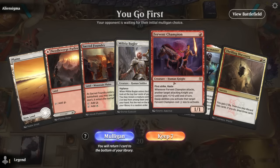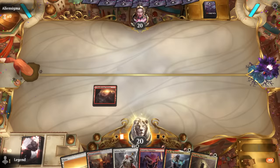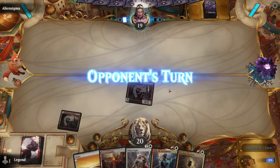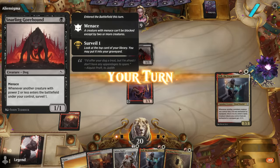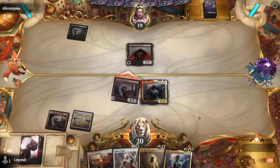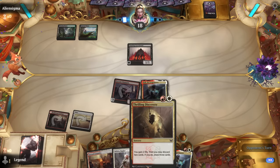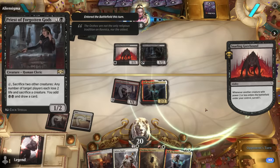We're on the play with two of our three combo pieces, just missing the ring. Thrilling Discovery might find it. Turn 1 Champion. Opponent is on black-green with Gorehound — some graveyard combo deck. We play Forgemaster and get in for one. We'll see if our opponent's packing removal, as that affects what we discard with Thrilling Discovery. They play Priest, so it is a sacrifice deck.